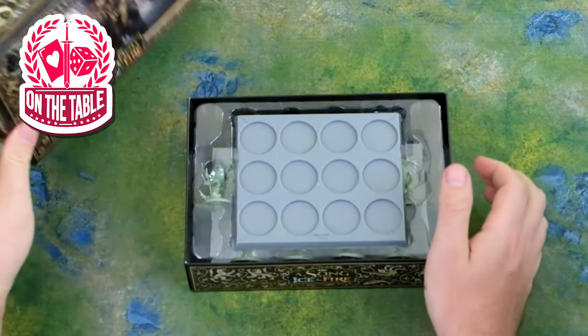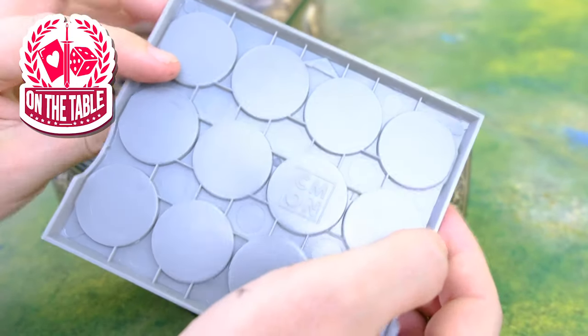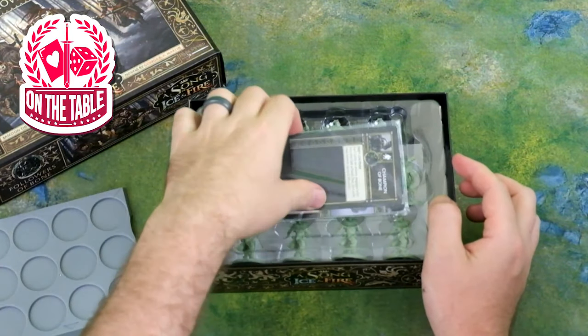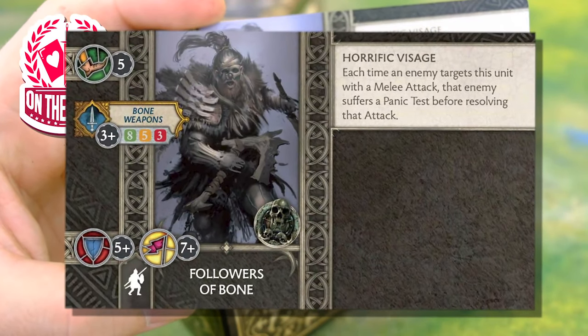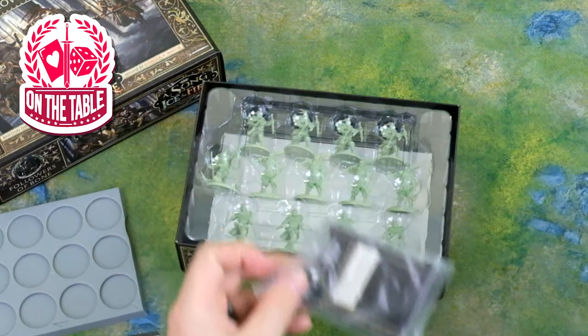So you got your standard movement tray with a logo on the bottom. We've got the unit cards that come in the little ziploc bag. Movement of five, bone weapons three-plus to hit, eight five three, armor of five-plus, morale seven-plus, and Horrific Visage: each time an enemy targets this unit with a melee attack, the enemy suffers a panic test before resolving that attack.